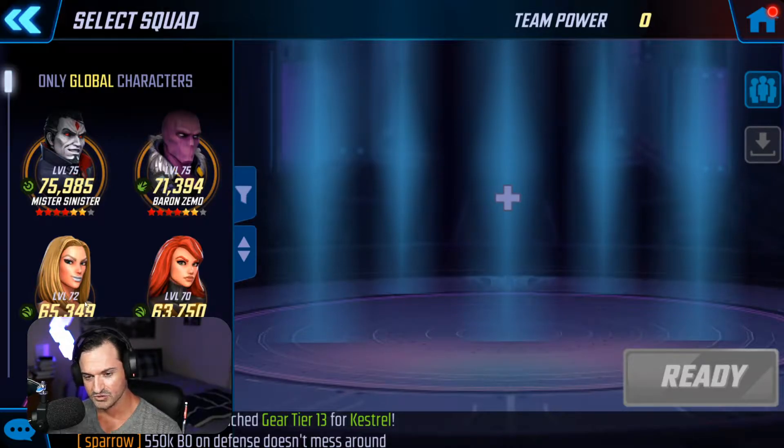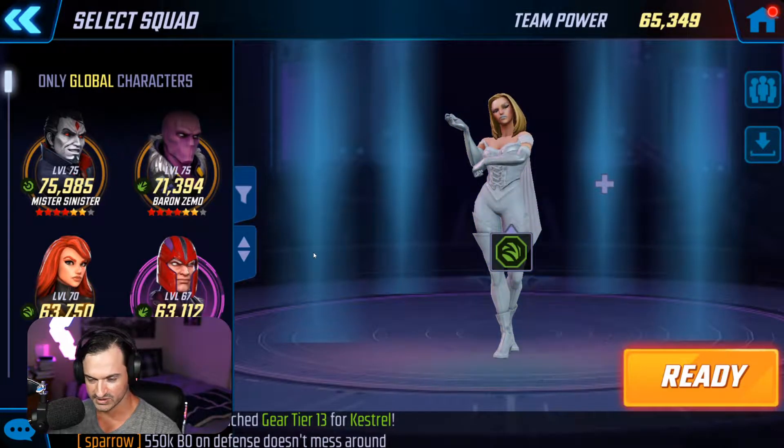Here's my setup for this challenge node for the orb fragments. Dead center, I put Emma at level 72, about 65,000 power, 4 red stars, 5 stars total. Her abilities are good for this match — the blinding is very useful, and applying slow to the entirety of the opposing team is crucial in order to successfully complete this tier.